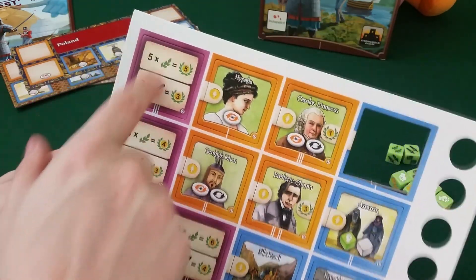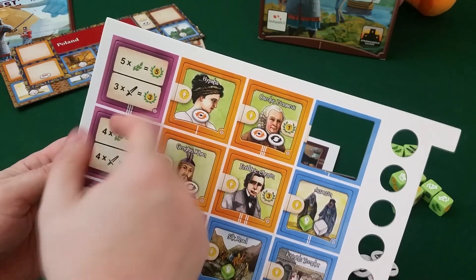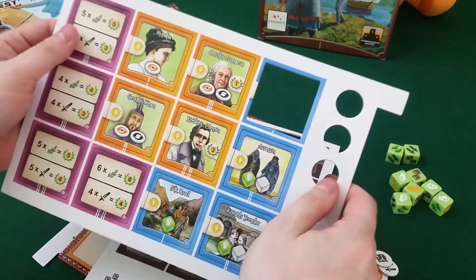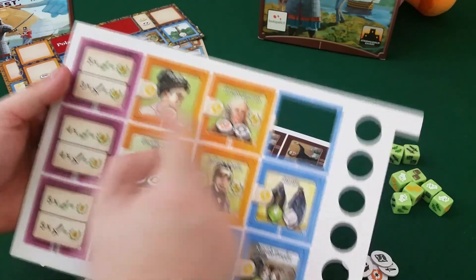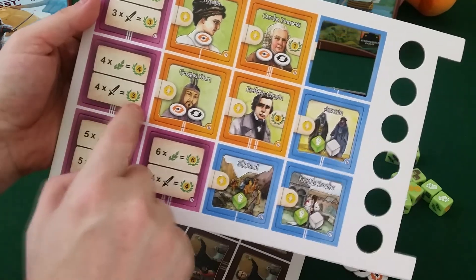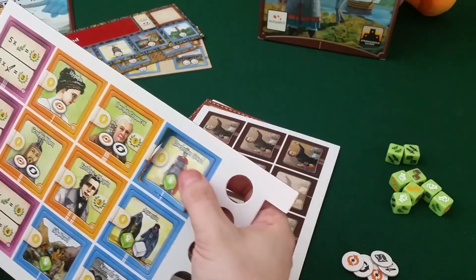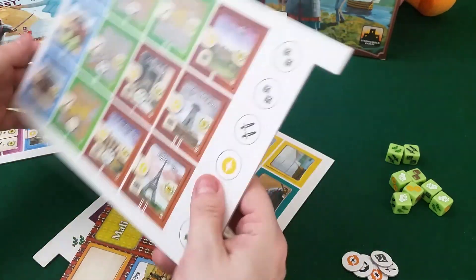So they separated this. It used to be you could do this or you do that and get the same amount of points. Now if you do five food, you get five points. If you do three swords, you get three points. Or four swords and you get three points. New event tiles — I love that. Really cool.